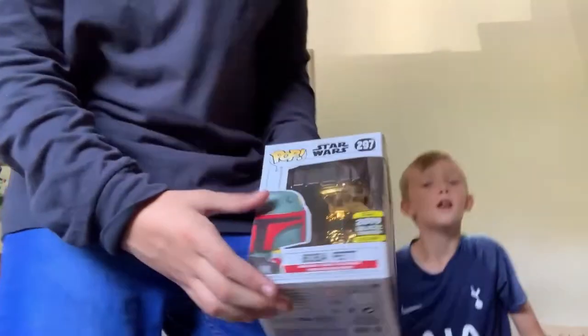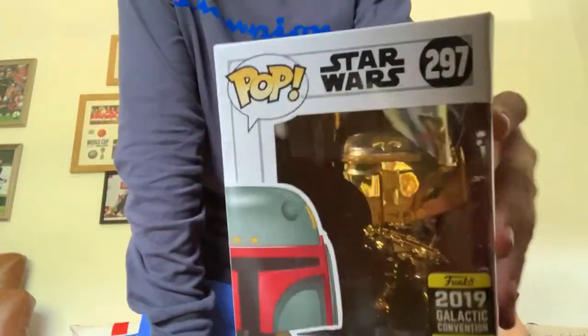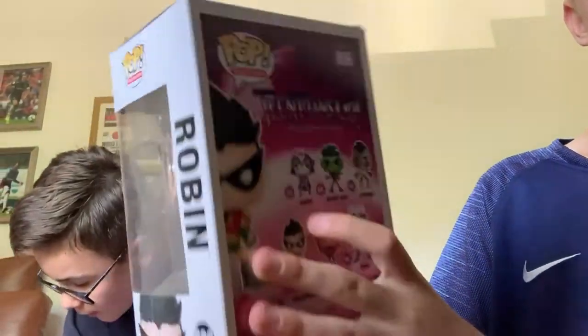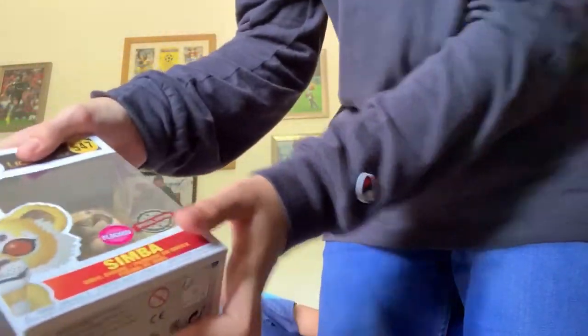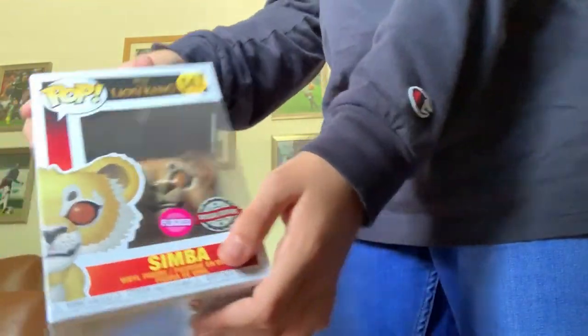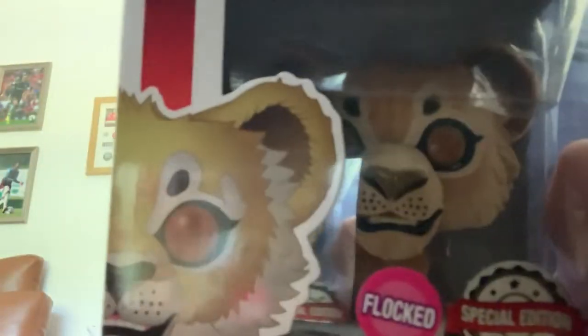The next one I've gone for is the 2019 Galactic Convention exclusive chrome gold Boba Fett — the Star Wars Celebration 2019 exclusive. That one is pretty cool. I've got two more actually — from the same set, this is Teen Titans number one: Robin. And following that I have, from the new Lion King movie live action version, this is a flocked special edition Simba. As you can see he's got cool eyes — he looks quite evil but kind of cute at the same time. You can see that it's flocked if you look closely — it's soft.